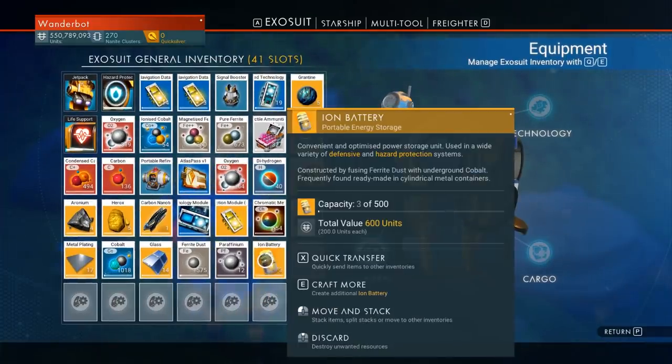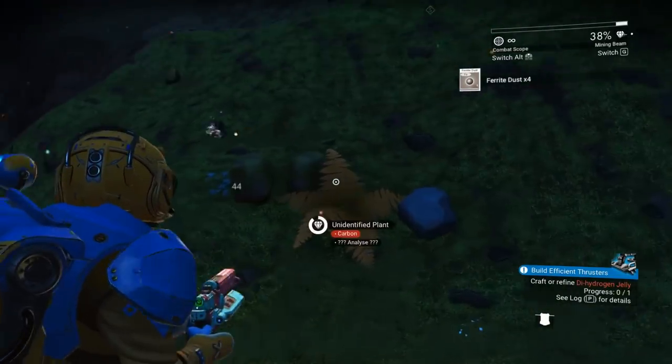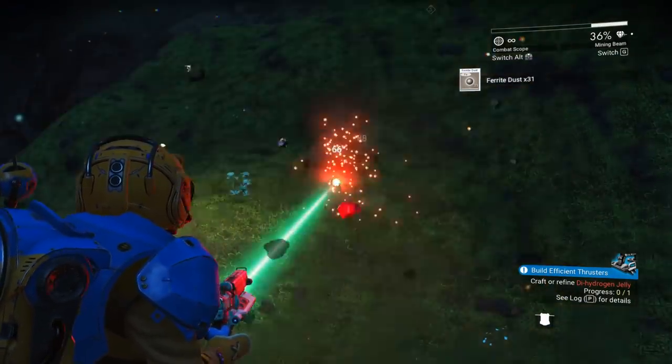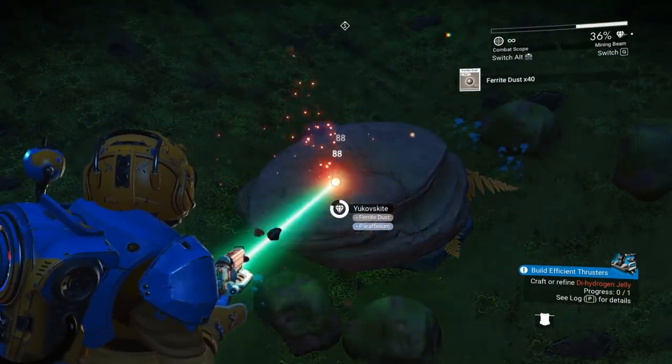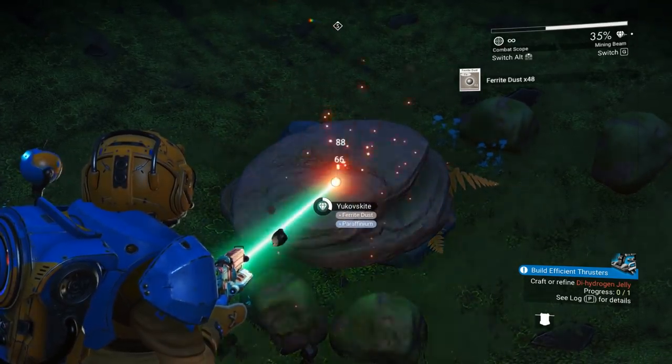Let's see — craft more. Alright, that should be enough. So we just have to bop down a bunch of these rocks. We'll be good to go. I know we need some carbon for a couple of things.